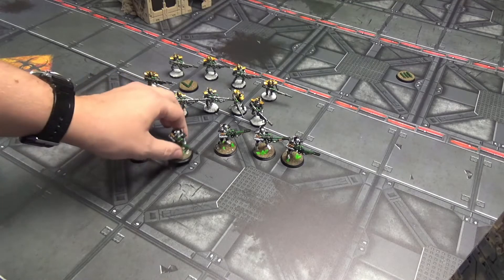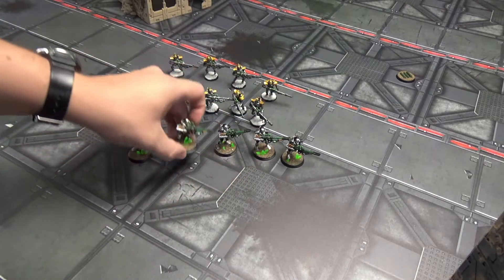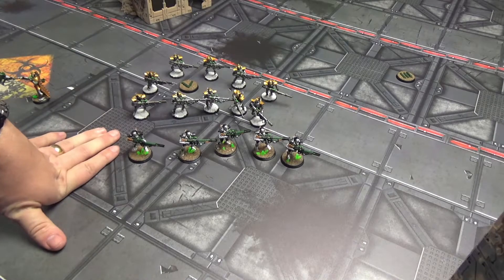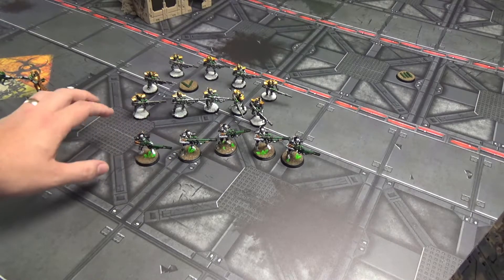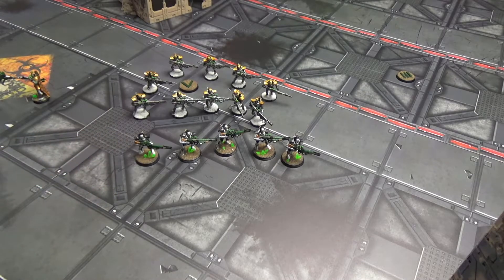Hello everybody, today I'm going to do a tactical video about the Necron Deathmark. There are a few little tricks and tips to show you on these. From 7th edition, in my opinion these are one of the strongest units in my codex right now. People just don't seem to realize how powerful that mortal wound on a six actually is. Let's go over tips and tricks on how to use them effectively in 8th edition.